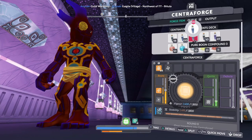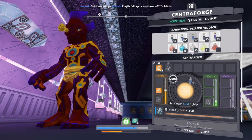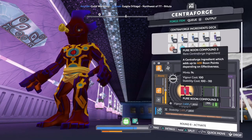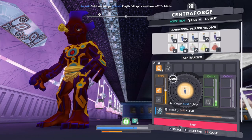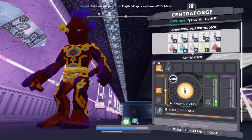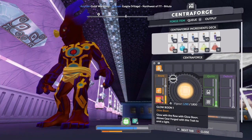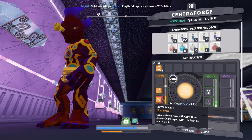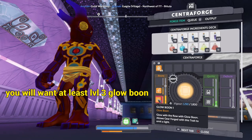I'm going to use a boon compound three, which gives us 400 times 200. That gives me a full bar. All right, so we got the glow, but we still need to power that up because it's not going to be very bright.